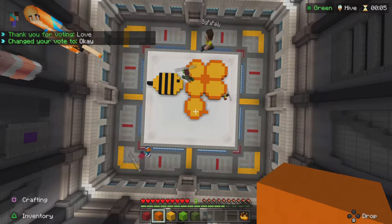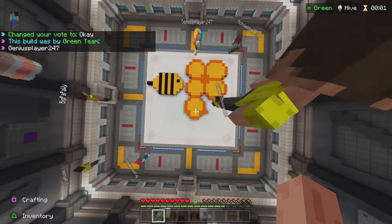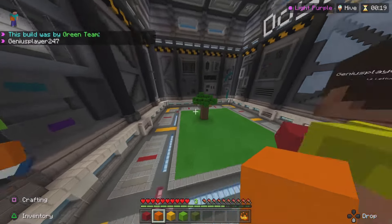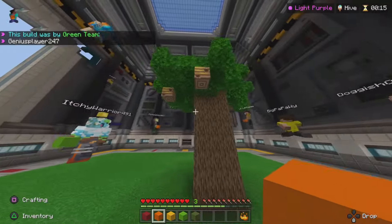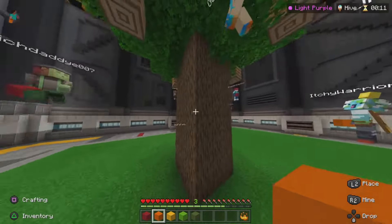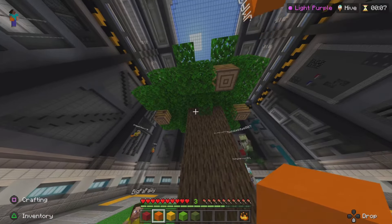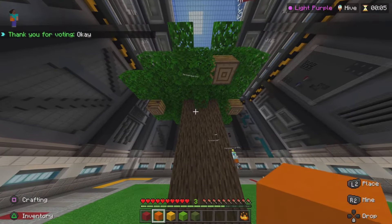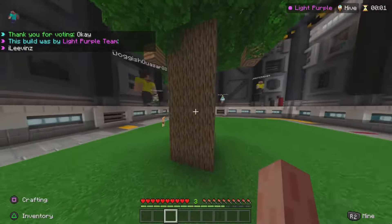This is a map, bro. This is a map. You try it, man. Genius player. Man planted a tree. You can't even plant trees — you have to build it yourself. That's why it looks weird. He spent most of his time building the tree.